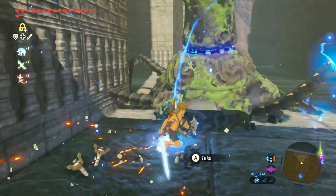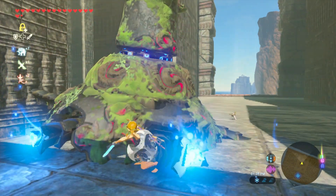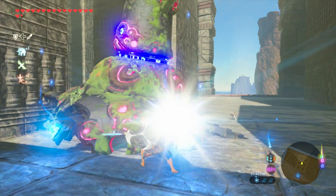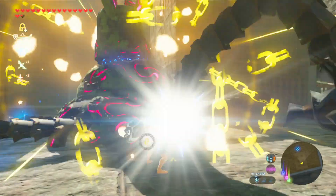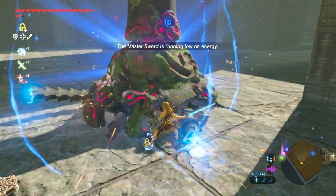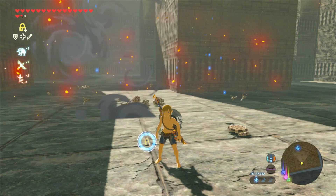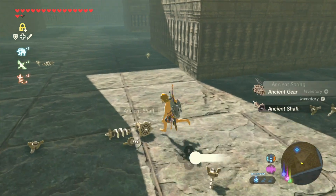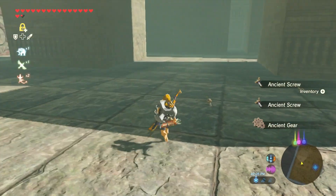It's a renewable resource, so that's worth waiting for. Using Stasis+ isn't even that necessary — it's pretty easy to avoid guardian attacks. The main thing to use it for is interrupting their laser beam if they're about to shoot. You don't have to restart their targeting time. Got an ancient core — that's what we're looking for!